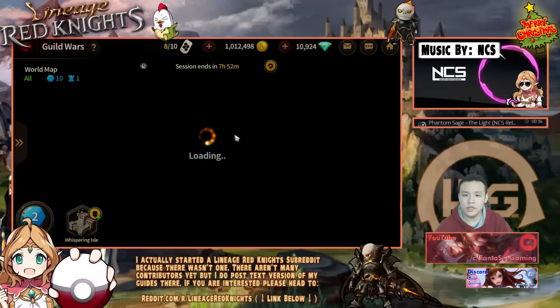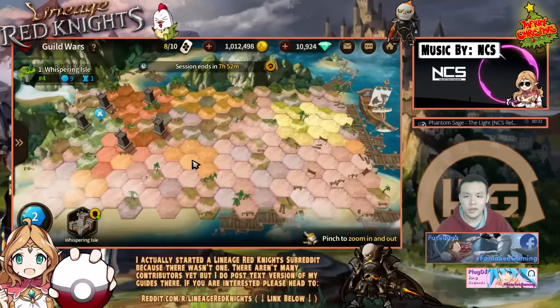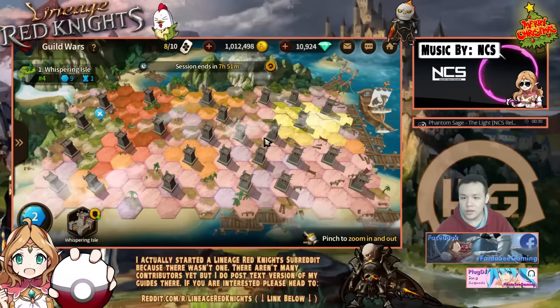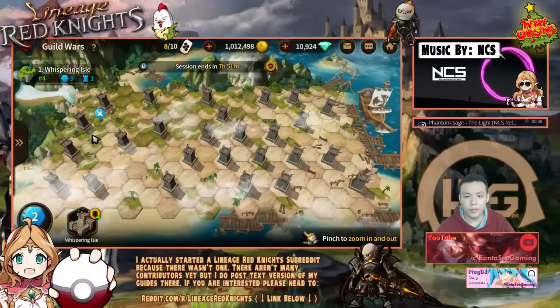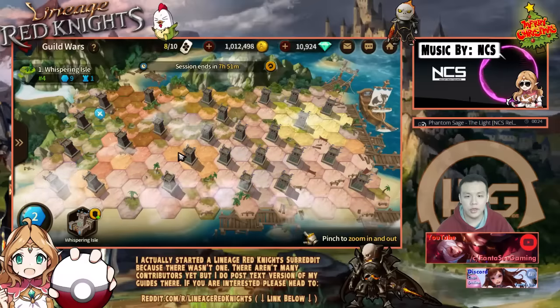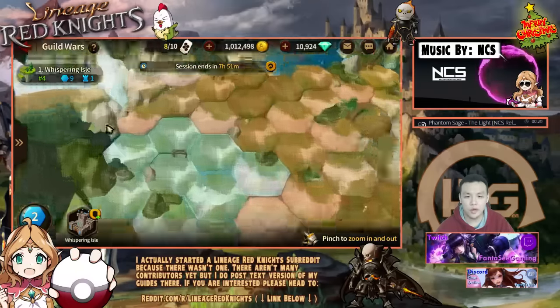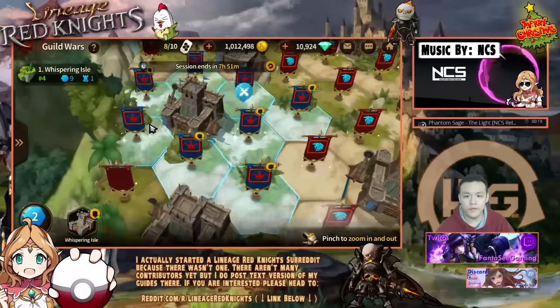Let me re-enter the stage — maybe if I re-enter it won't be so zoomed in. All right, so there's only a few boxes and this portion right here is my guild. This red portion is that big guild over here. I think I just want to defend near this area.